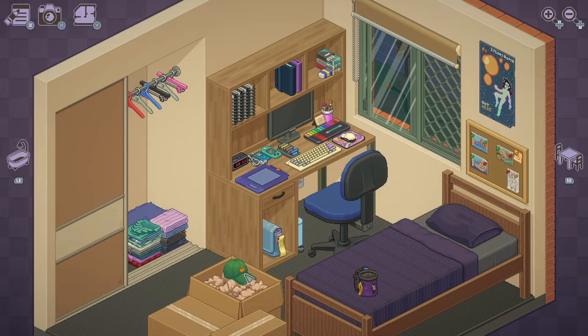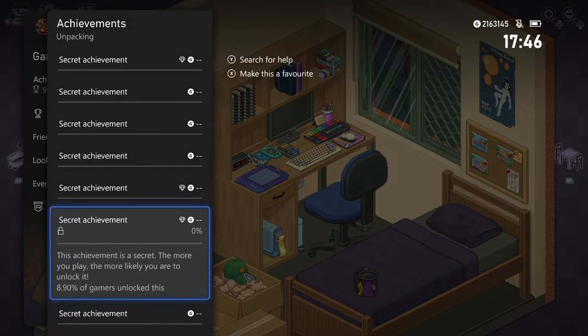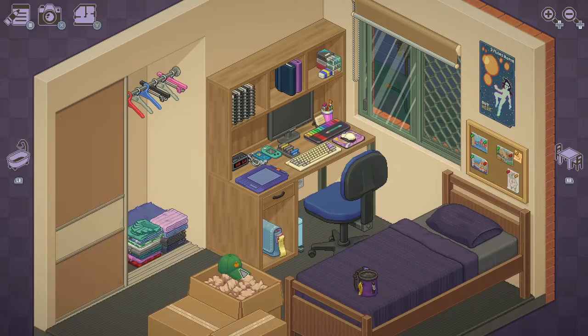This is an achievement guide for the game Unpacking. Now as you can see, all the game's achievements are secret. But there is an achievement for putting a hat on a mannequin head. The items may be random in each box in the level, but you'll always have the same items, as I understand it.